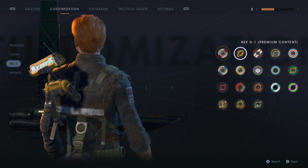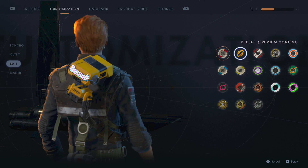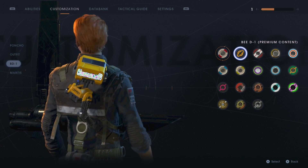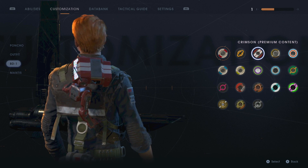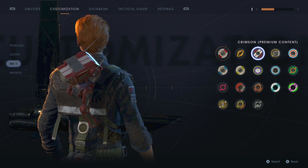So this is the original — this is what you start the game with. Then we have the BD-1 premium content, which is basically just yellow. Then we also have Crimson, which is red and he's kind of got racing stripes — it does look pretty cool.